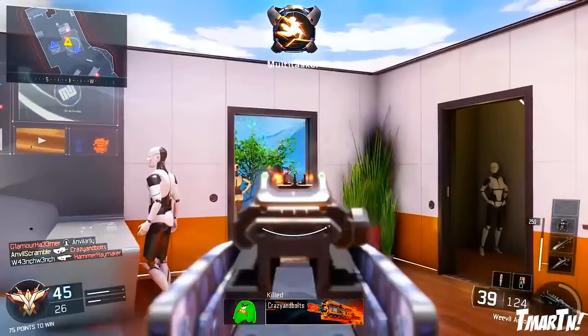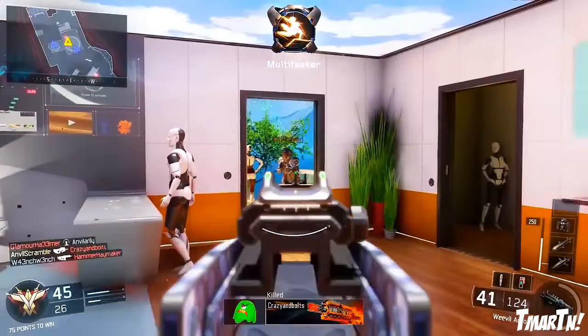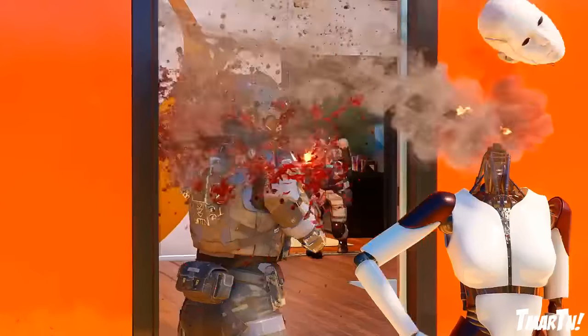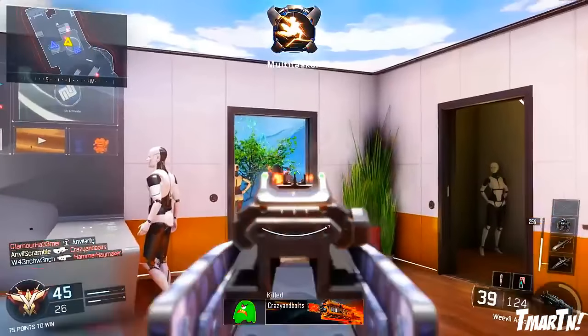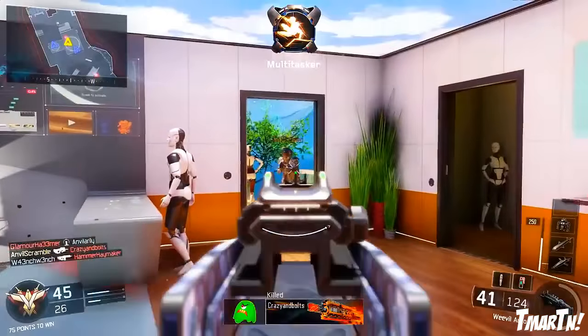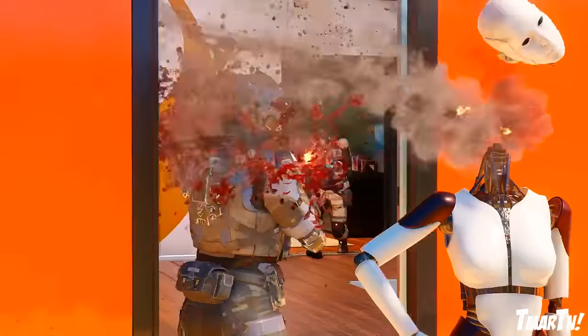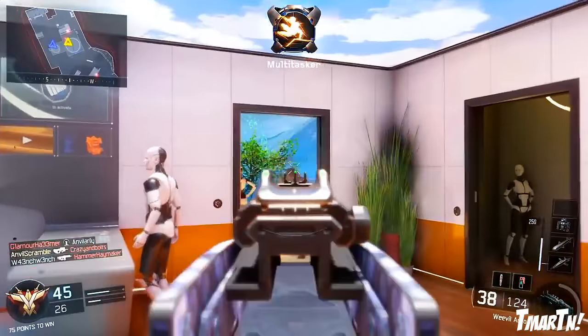Next up, this clip right here — it doesn't seem like much, but to me this is confirming that the shooting-the-mannequins'-heads-off Easter egg type thing is back. There's going to be some sort of Easter egg involving the mannequins. You guys can see they took their time to show this in the trailer where the mannequin pops up and then falls down, so obviously there's going to be some Easter egg type thing there, which is kind of cool.